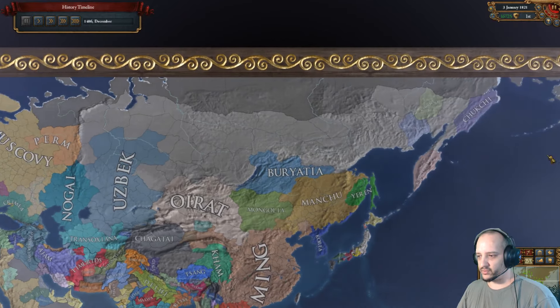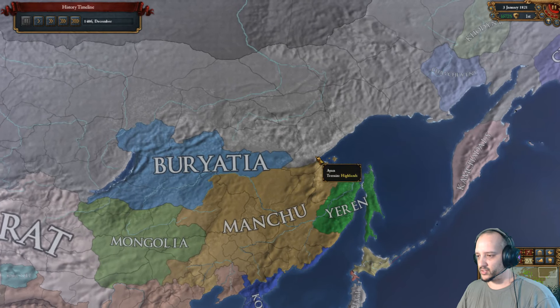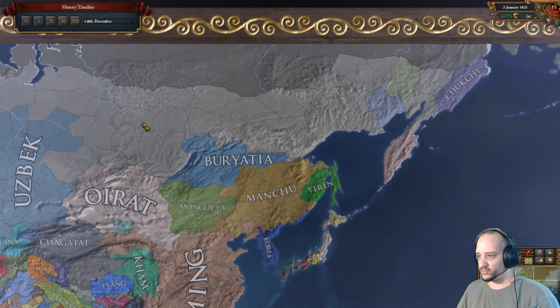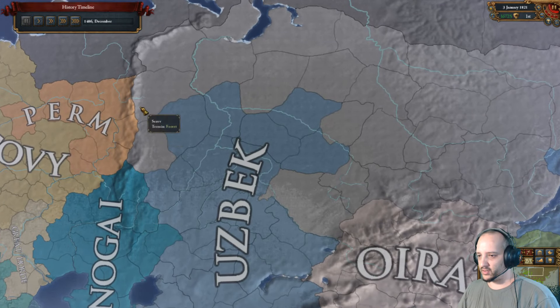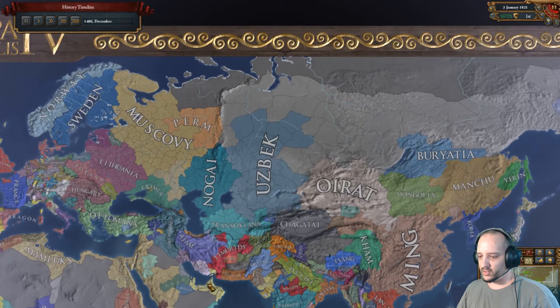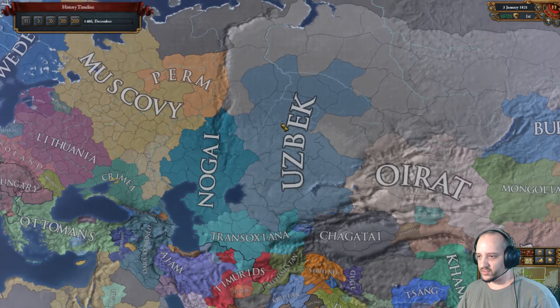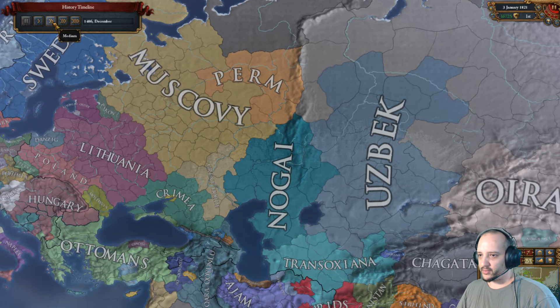This is especially important if you're trying to do the 'Relentless Push East' achievement — reach the Pacific as Russia by 1600. It's pretty much guaranteed you won't make it in time if you just do Perm. Try to get Sibir early. It's a lot easier if the Tumen hordes fall apart, because often they'll ally each other since they're the same culture.